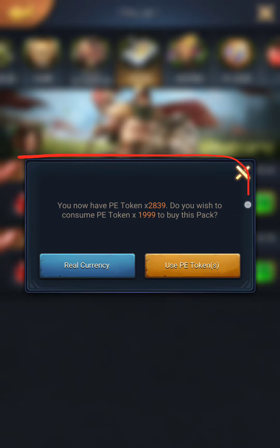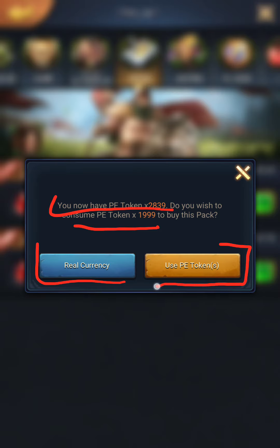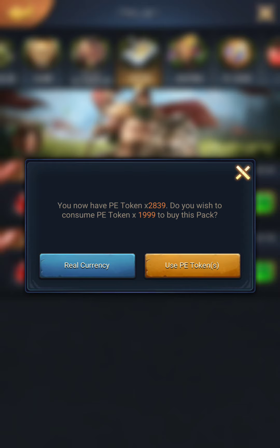So let's say I want to buy a custom change pack — I click on it, and then I have the option of using it right there. A pop-up displays the amount of tokens you have, how much it costs in terms of tokens, and then you can either pay with real currency or with PE tokens.